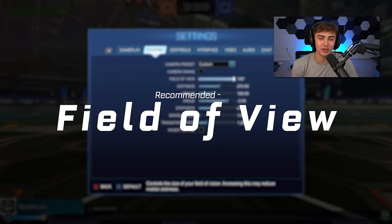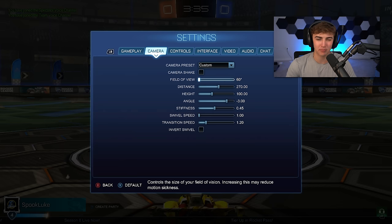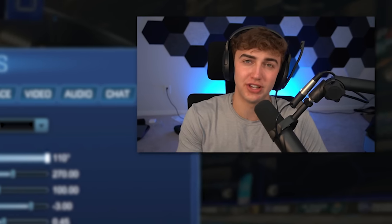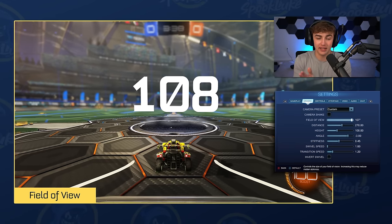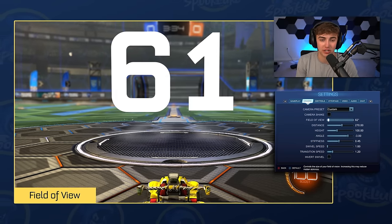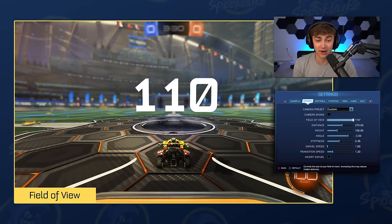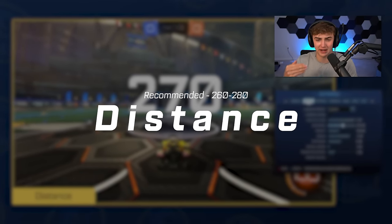Field of View is the first real setting. Some pros have been experimenting with 108 or 109, but you should set Field of View to 110. What it does is control how wide an angle you can see on the edges of your screen. Rocket League is a game where you want information, so the more you can see the better — set it to 110 and you're set.